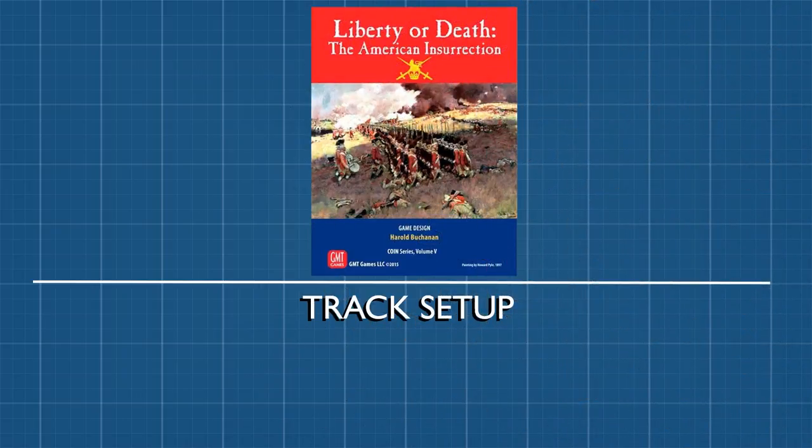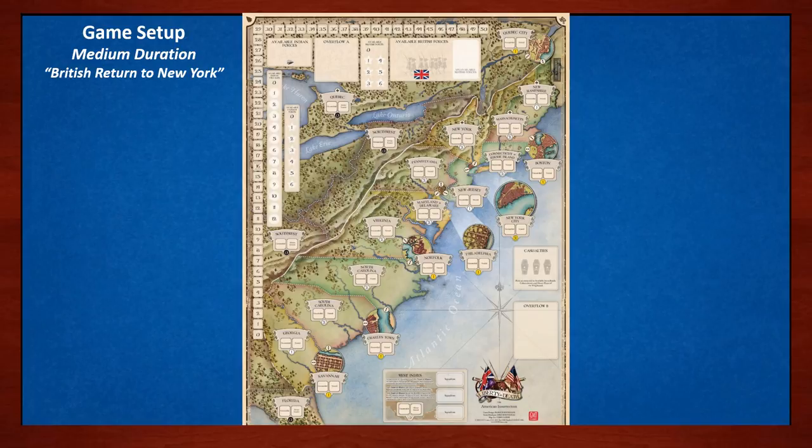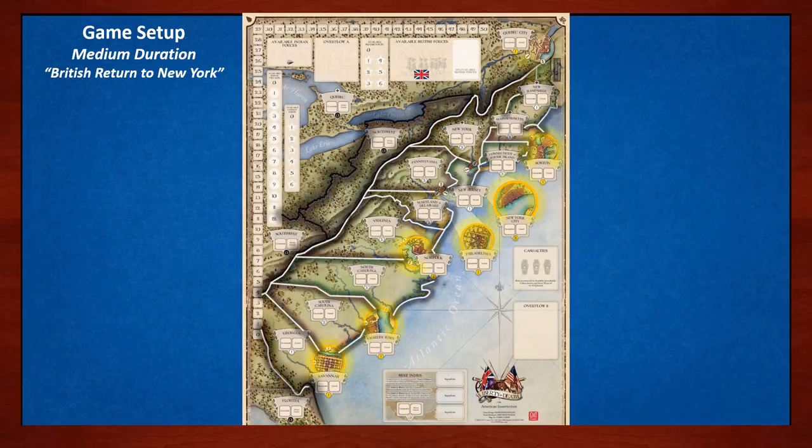Now that we've got our decks set up, let's start setting up the game board, beginning with the number track. We're setting up the medium duration scenario, the British Return to New York. Two key game metrics are control and influence. Tracking influence is key for determining the winner of the American Insurrection, so let's start there.